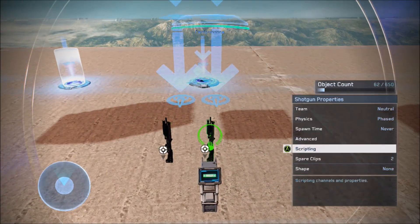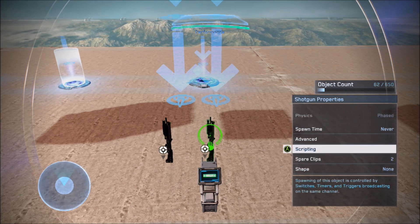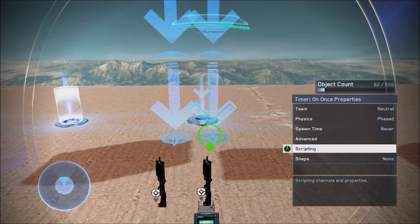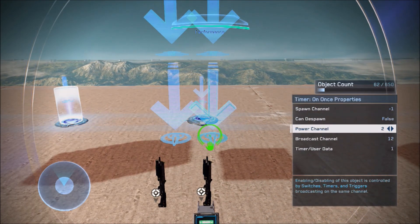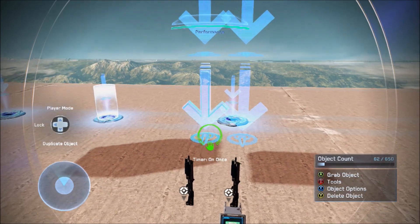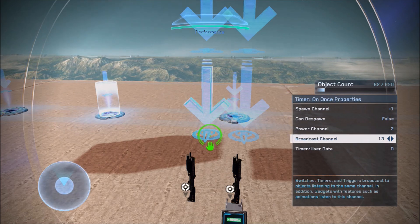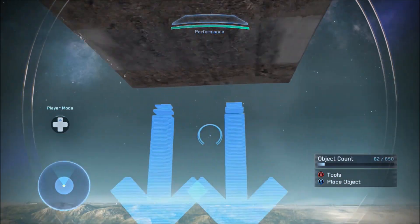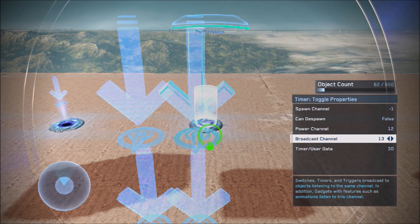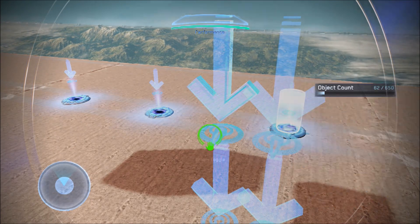For the third option, set advanced place-at-start false, candy spawn true, spawn time never, and spawn channel 13. The first Timer On Once is power channel 2, broadcast channel 12, timer user data 1 second. The second Timer On Once is power channel 2, broadcast channel 13. Then a Timer Toggle on power channel 12, broadcast channel 13 with your spawn time. And another Timer Toggle on power channel 2, broadcast channel 13 with your spawn time.